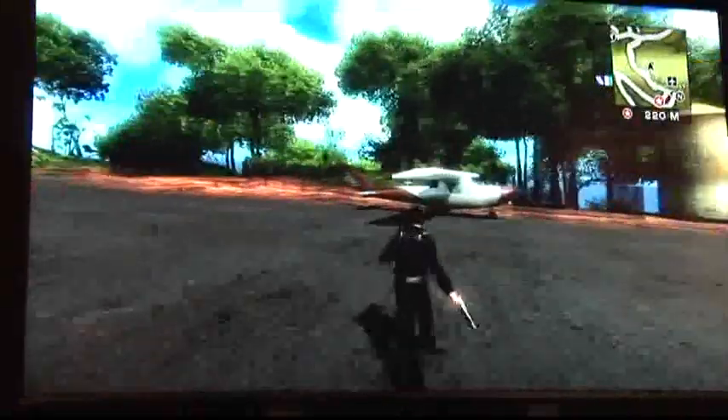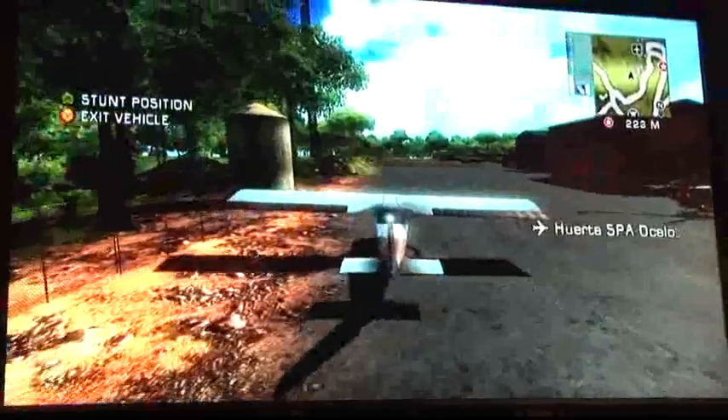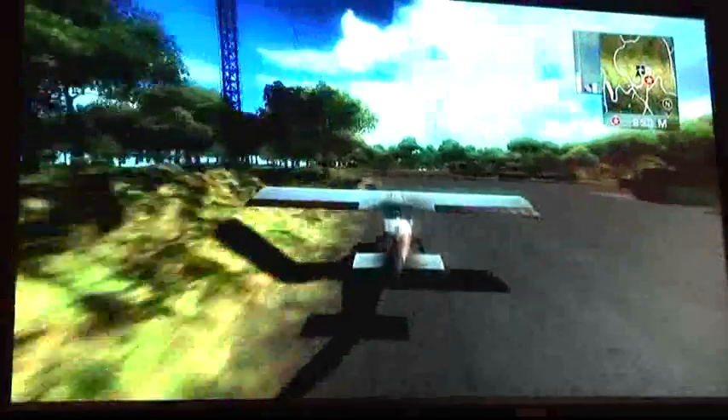Here we've landed at the airfield and you can see the red star on the mini-map in the top right-hand corner. Alifano and his escort of goons are heading towards the city, and we've got to cut him off before he gets there.